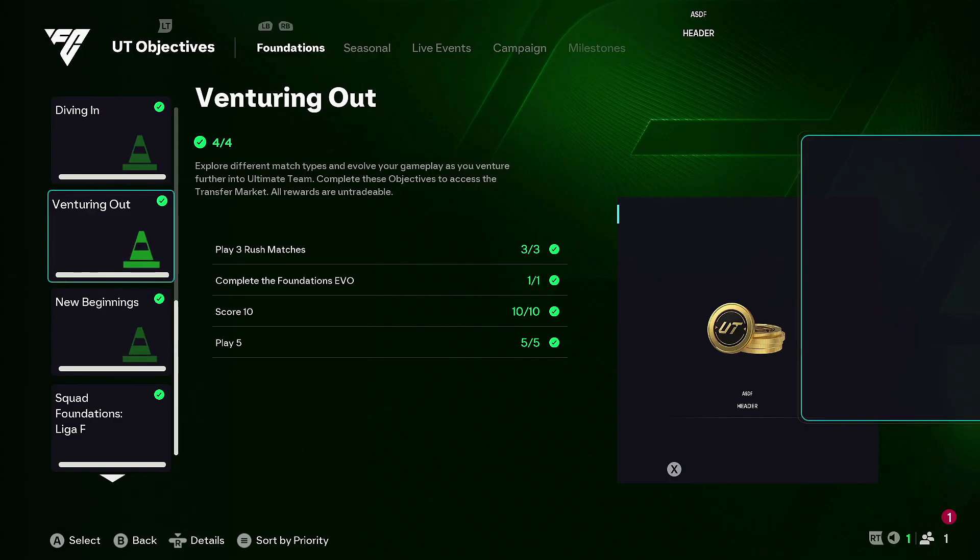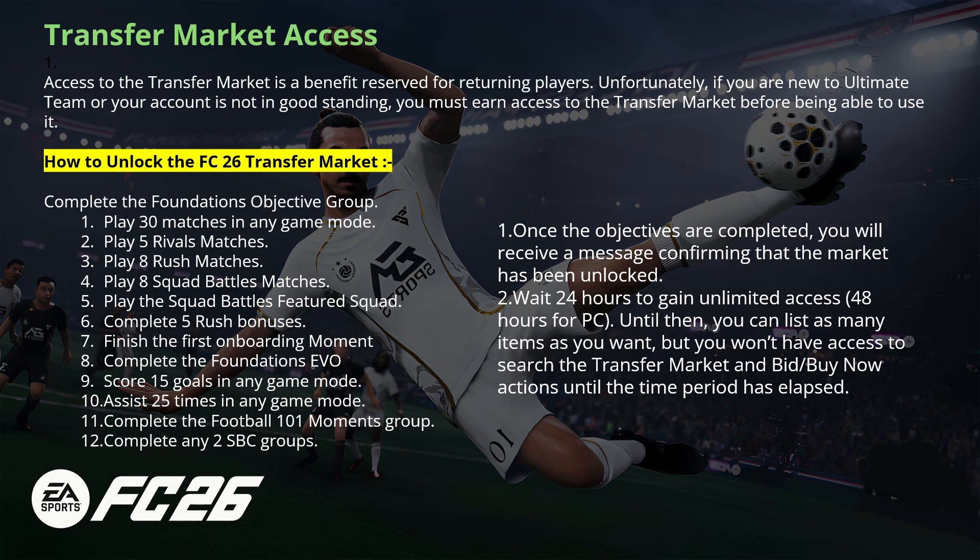Here's everything you need to complete. First, go into Ultimate Team and under the Foundation section, complete the entire Foundation objectives group. You'll find it inside the FC Club Foundations tab — make sure you finish every single task there.